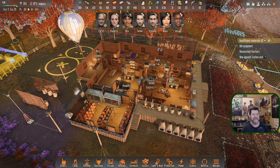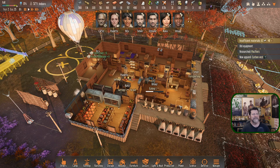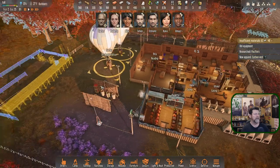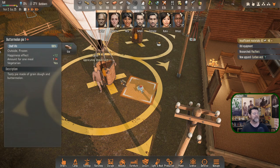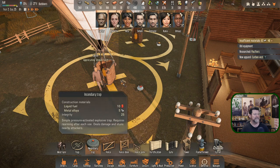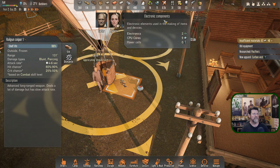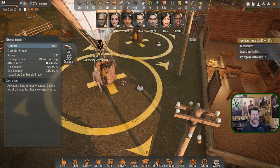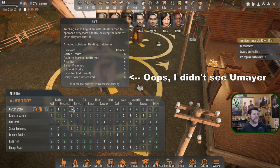We just made our first carbon vest. Who gets to use it? We'll think on that. Carter found a railgun sniper. Looking at hunting activities — we've got Carter, Rita, and Edmund. The next most qualified skill-wise would be Simon.